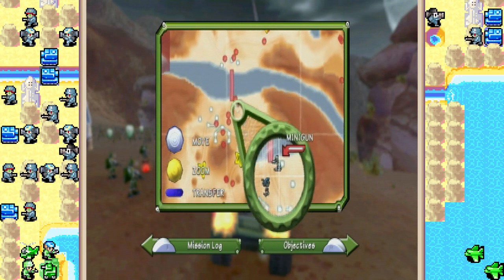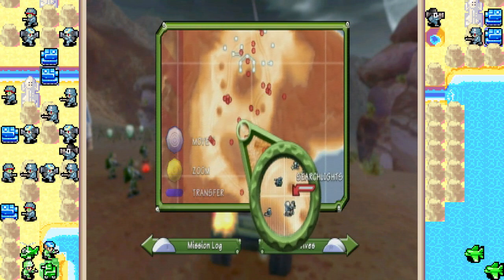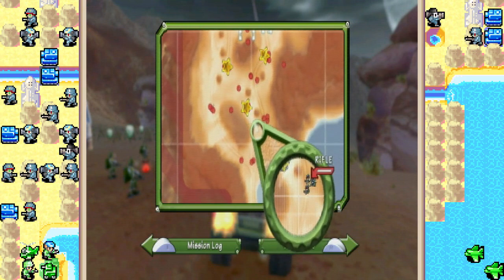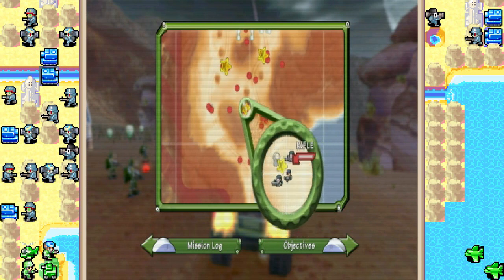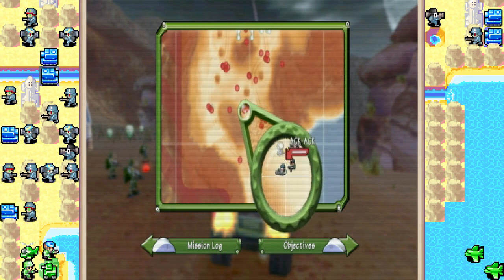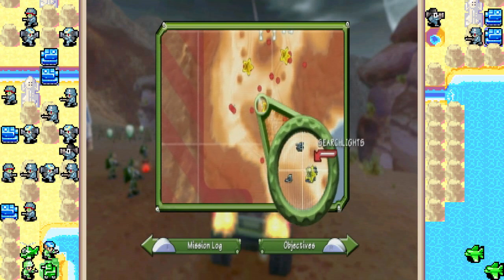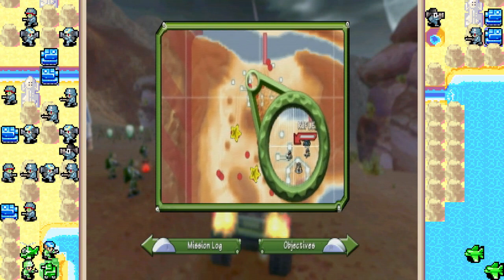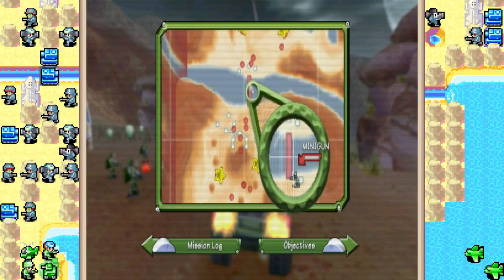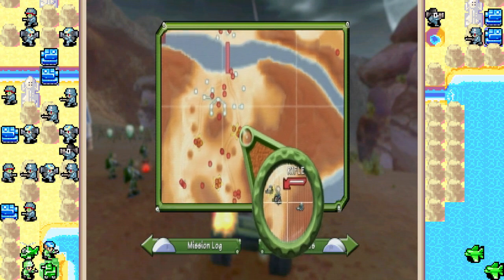We've got a couple of encampments between here and the Extraction Towers — they're kind of littered throughout the entire canyons. For the most part, they are relatively lightly guarded. They only have like a grunt or two protecting the anti-air vets, or AKAK vets in this case. But the more important thing to look out for are the minigun vets up on top of the cliffs, and also the heavy tanks patrolling around in the canyons. There are I think like three or four heavy tanks, so you need to be very careful.